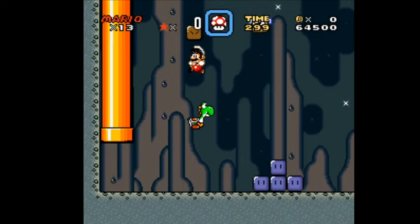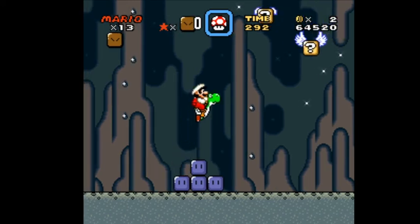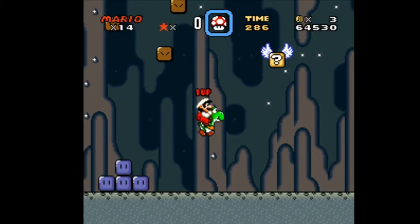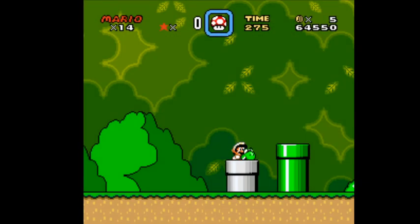We're going to go into this little secret here. There's one extra life — there it is. And just some more coins. It's easy to miss coins, and coins are actually very viable.